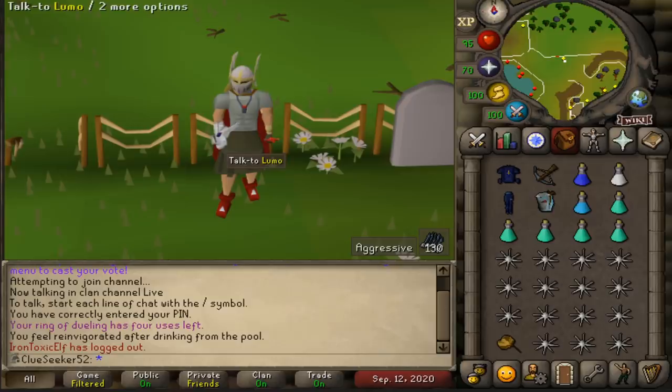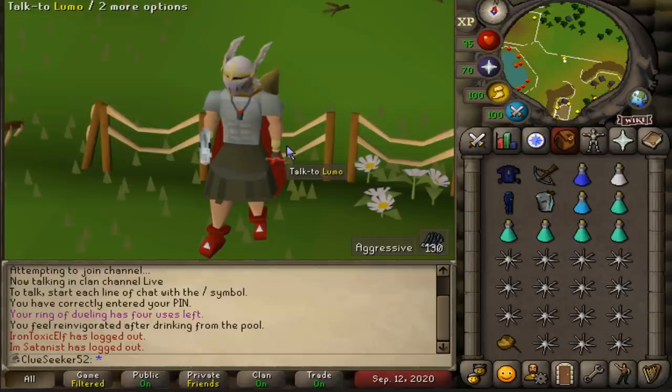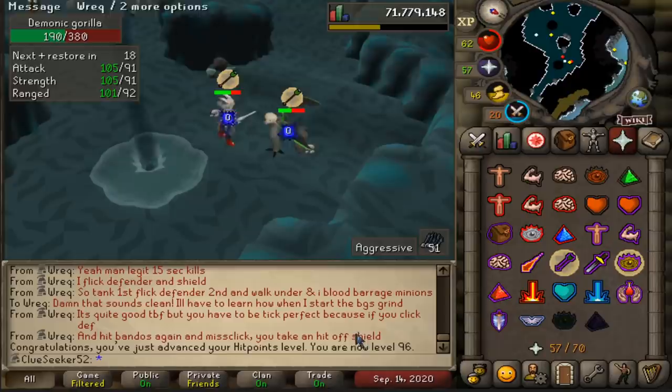Now that Monkey Madness 2 is out of the way, we've finally unlocked Demonic Gorillas, which means I can start grinding them in search for the Zenyte Shard, which I can boost up and turn into the Ring of Suffering. Eventually I will be back to get all of the Zenyte jewelry on the account, but for now I just want the Ring so I can start grinding Zulrah.